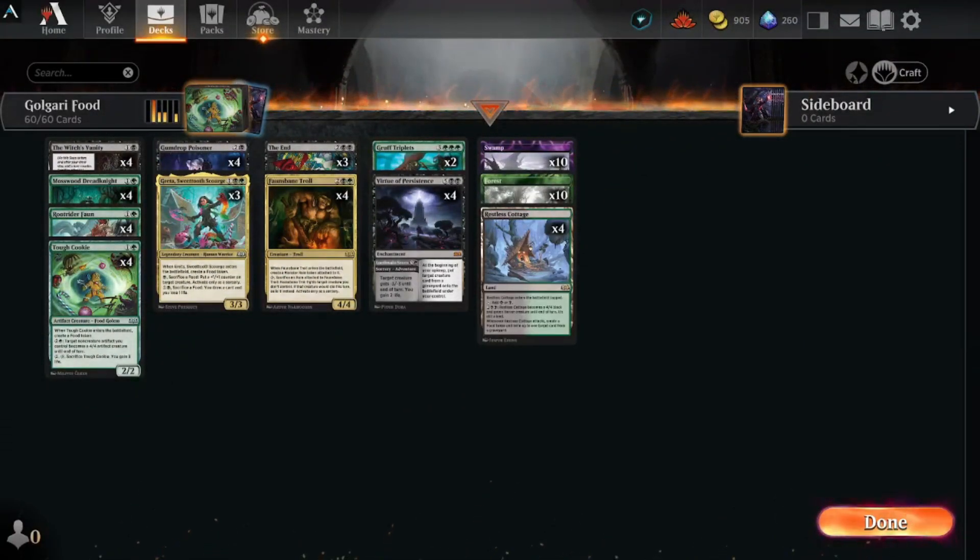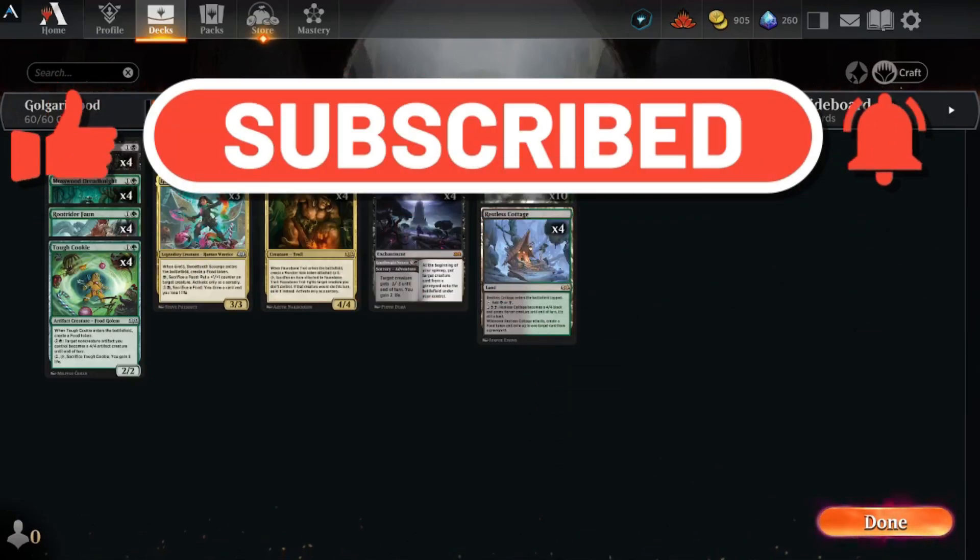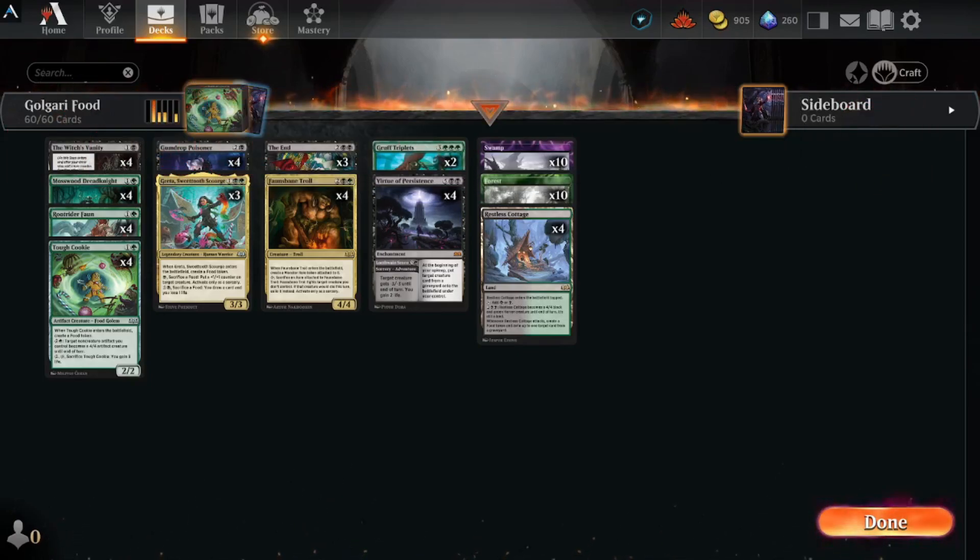Welcome back! Midweek Magic again, but it's Wilds of Eldraine constructed — you can only use cards from Wilds of Eldraine. I decided to go with Golgari food, as Golgari is quickly becoming one of my favorite deck types, although I'm pretty sure we're going to see a bunch of fairy stuff. If you find yourself coming back to the channel, hit that subscribe button — it's a huge deal for me. Let's jump into the deck.